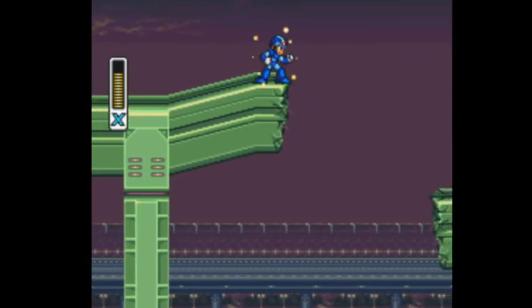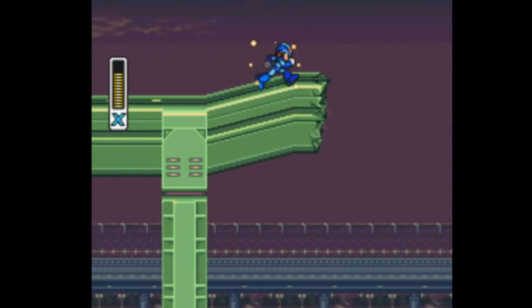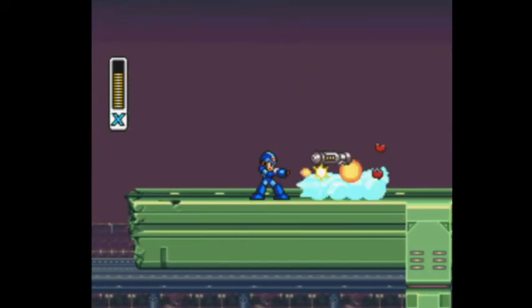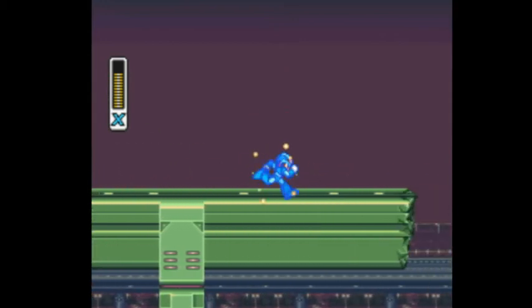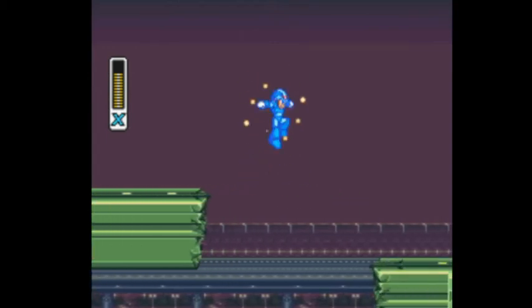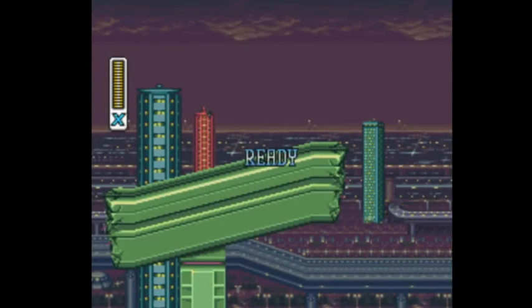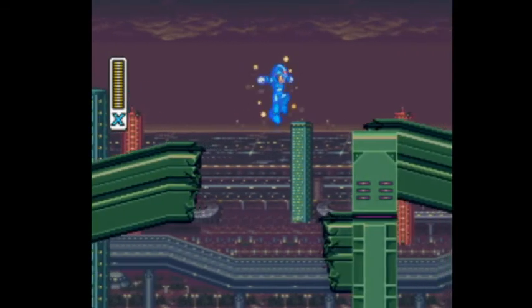So I was hoping for some health power-ups from the car guys back there. Let's see if I can make this. It's close, but obviously it's doable or the game would end right here. You're dead. How do I make that? Do I have to stand in one of those car guys? Maybe I can ride the car over there — I'm not sure how that would work.